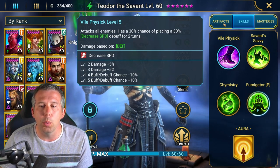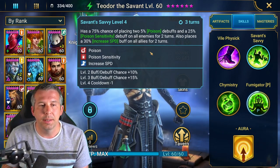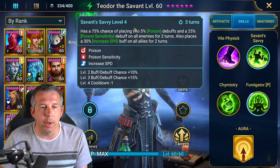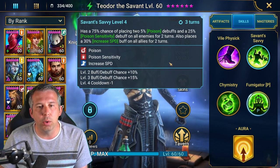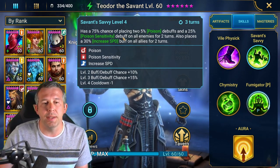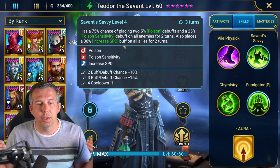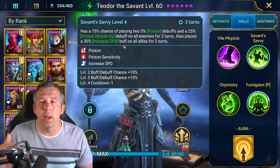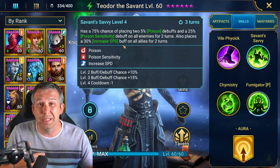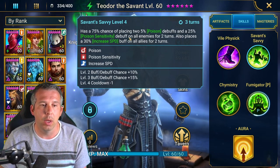His A2 doesn't actually physically hit, which means it can never weak-hit — so any affinity, we don't care. With cooldown reduction when booked, it's a 100% chance to put two poisons everywhere and poison sensitivity, which increases the damage that poison does. It then puts an increased speed on your team. So decreased speed on the enemy from the A1, increased speed on you from the A2 — that's a great Hydra speed synergy, really good for any wave-based content.